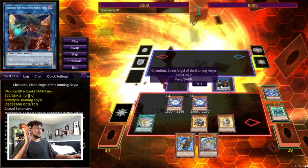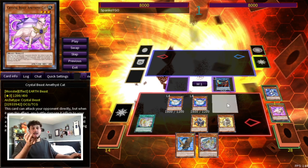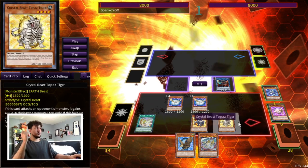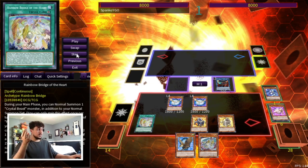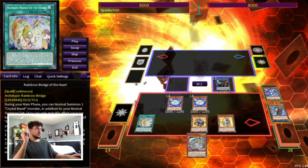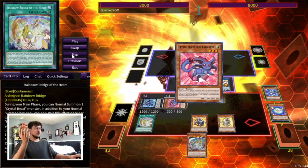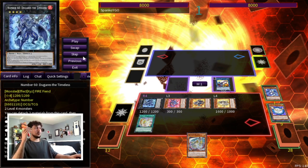Cherubini is really important here because once you activate it, you send the other Level 3 in your deck — the Amethyst Cat. At this point we have all the names in our Hand, Field, or Graveyard: Sapphire Pegasus, Amber Mammoth, Topaz Tiger, Cobalt Eagle, Amethyst Cat, Emerald Tortoise, as well as Ruby Carbuncle. Rainbow Bridge gives us an extra Normal Summon, so we can summon Rainbow Dragon at any point. We link away Cobalt and Cherubini into Cross Sheep, then make Dugarus. Dugarus summons Ruby back from the Graveyard and Ruby's effect summons Amber and Topaz — we can just spam monsters with Ruby Carbuncle.